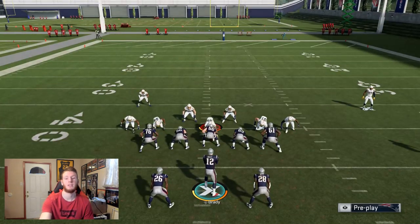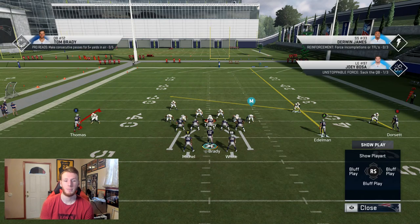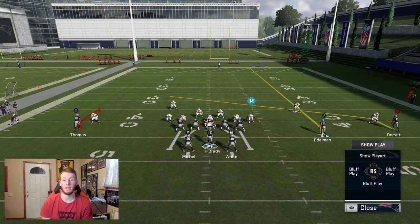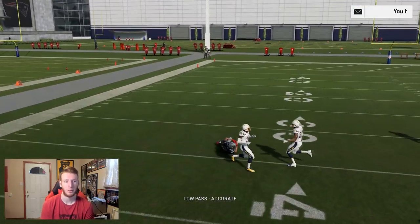Now we're in Cover 0. As you guys see, I've set it up the way people run it online — they basically just send 7 at you and make you make a very quick read. I have a fade stop on the left. He's going to get pressed pretty bad, but you need to be able to get this ball out quick. That's why the Fade Stop is so much better than the curl — no matter if you use a fade stop or a curl, you're going to get pressed. But the curl breaks around the 30-yard line and the fade stop breaks around the 35, so those extra yards matter. Low ball that thing in and you can make the play.